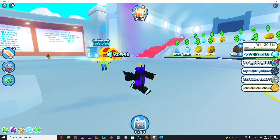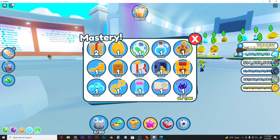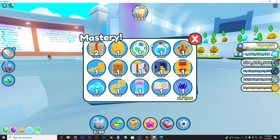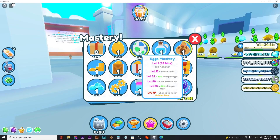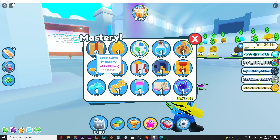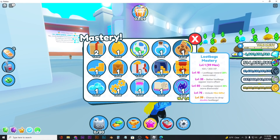It's going to give you a chance of hatching golden eggs from normal eggs, which is pretty good. It also increases your luck on normal eggs and makes the egg cheaper — 10% cheaper at level 35, even better luck at level 50, 20% cheaper eggs at level 75, and at level 99 you get a chance to hatch golden pets.